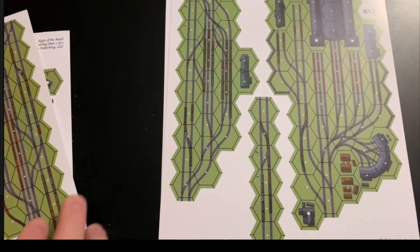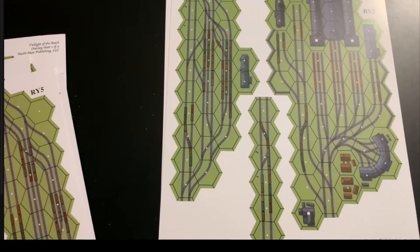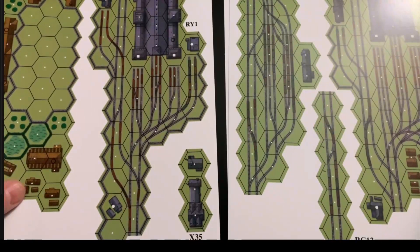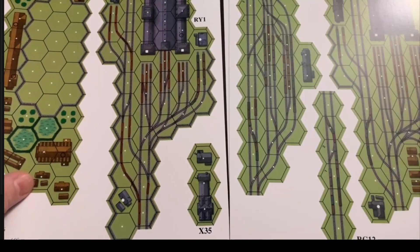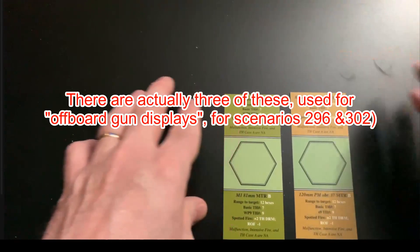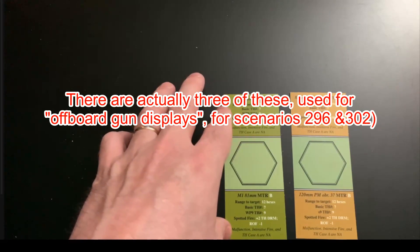There's what looks like a reprint or variation - R1 and R2, where one is a slightly shorter building with longer railway tracks approaching it. They've also thrown in two mystery cards in the box that I have absolutely no idea what they're for - looks like mortar information for 82mm and A1.